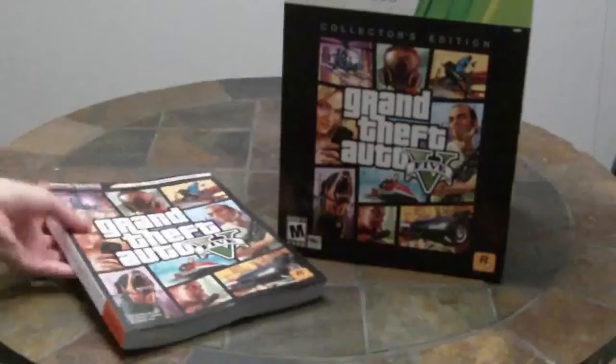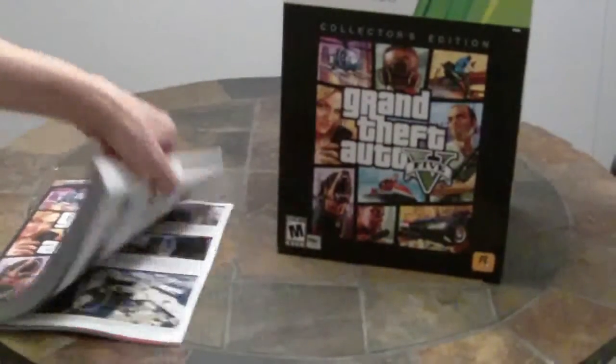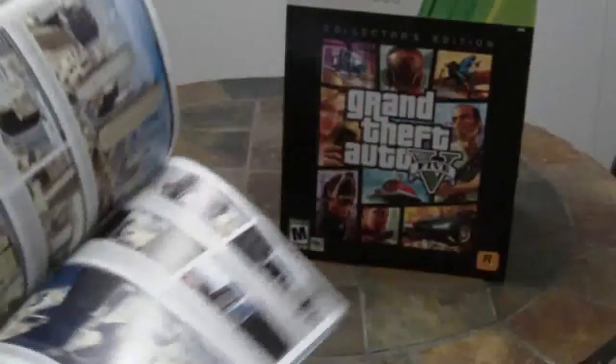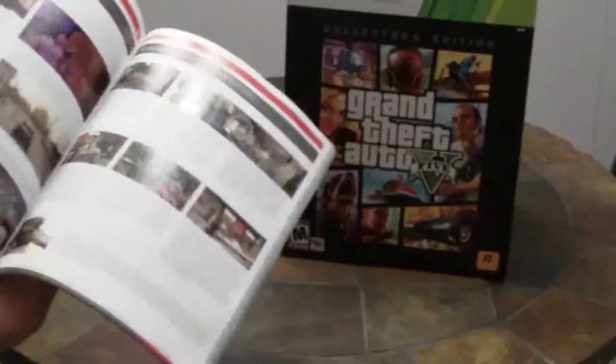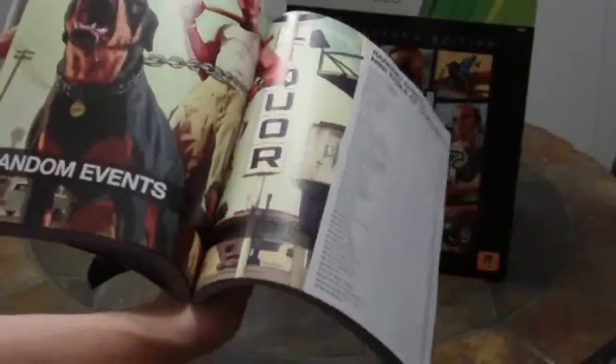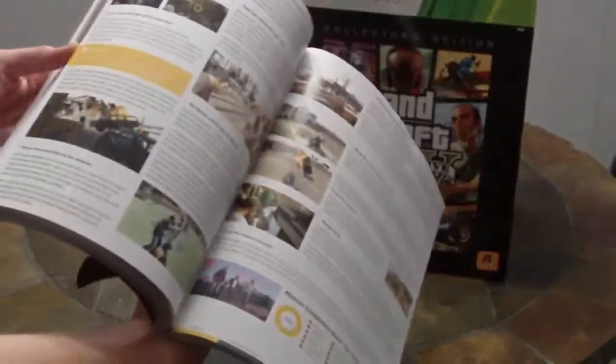Alright, so here we have the strategy guide that I got. We got 'take your game further' on it. So let's see — got some artwork here and it shows you secret locations, booty calls, got all kinds of secrets in here. There's just a fuckload of goodies in here. I've probably been going to be reading this for a while. Alright, so there's that bad boy.